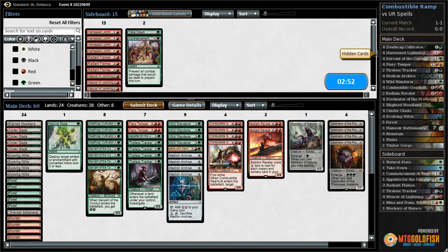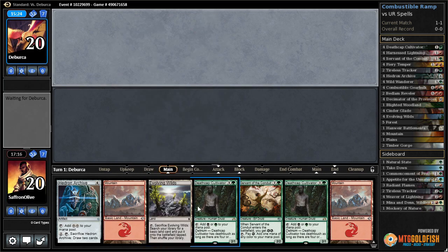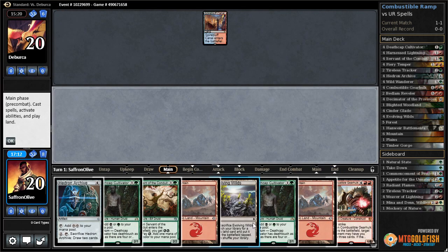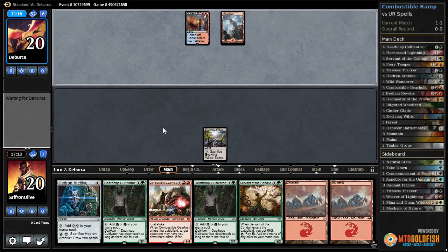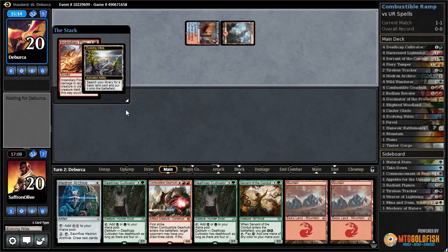That was super close! Game three - we'll keep this, a little slow but doesn't really matter, we weren't going to be able to play a two-drop on turn one anyway in Standard. There's a Gearhulk - Evolving Wilds, pass the turn. This hand should be fairly good at getting us empty-handed. Incendiary Flow - that's the least threatening thing our opponent could have played.